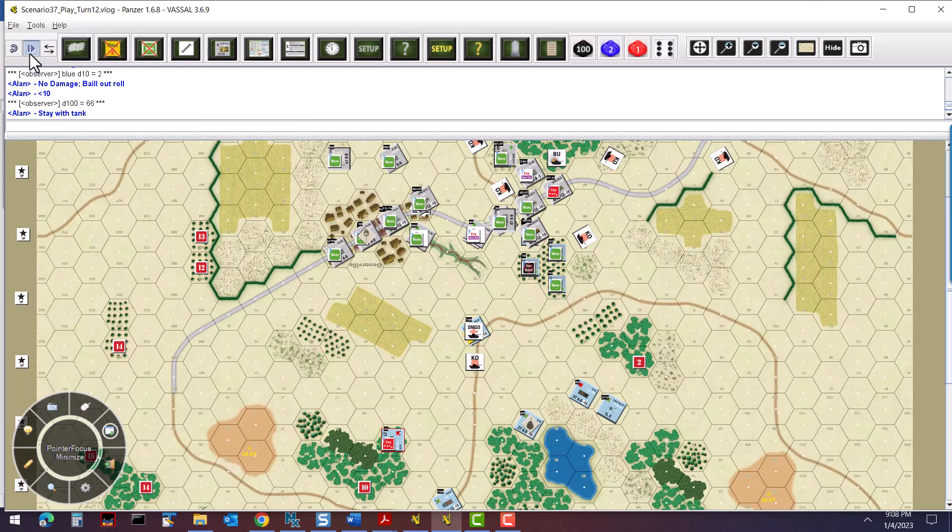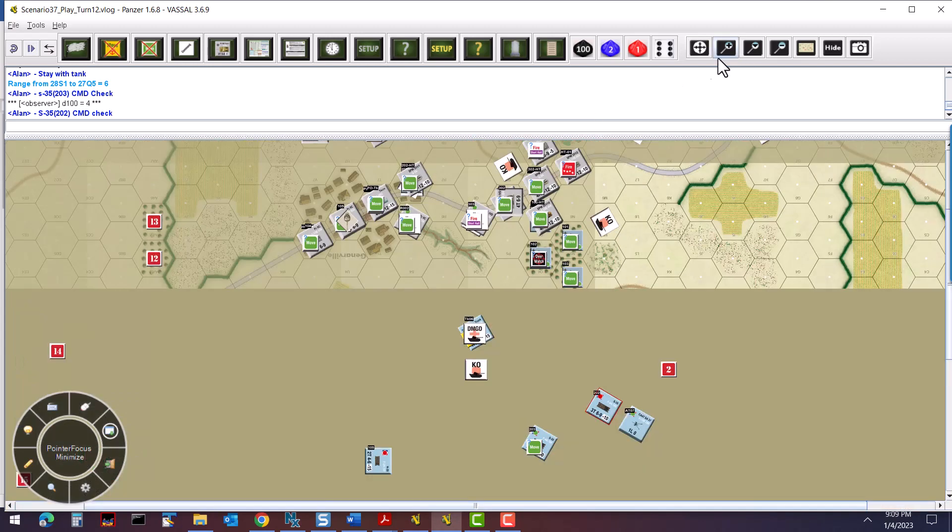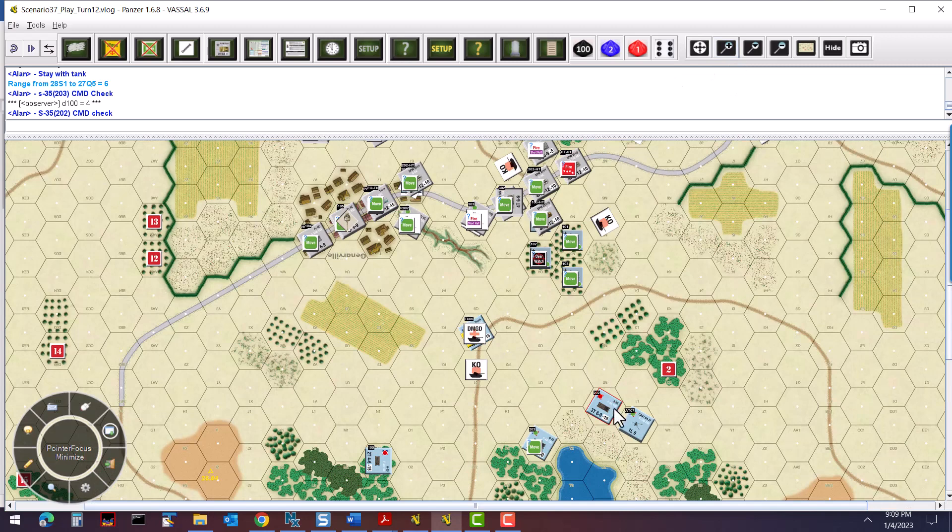Continuing on, checking the S35 — they do a command check, rolling a 4, which gets a move command. So they're not going to fire; they're actually going to move. Moving over to the other S35, I'll zoom in a bit. They roll a 69 — that's a fire command — and they check for the most dangerous and nearest target.